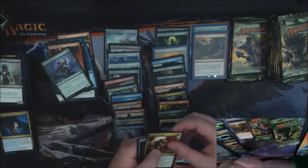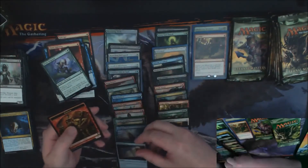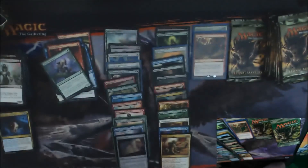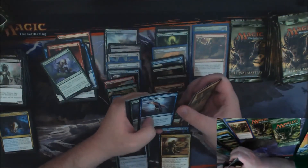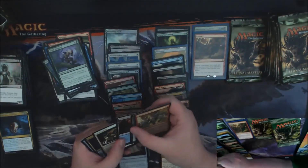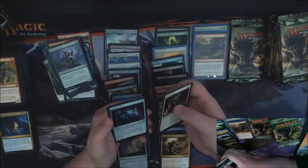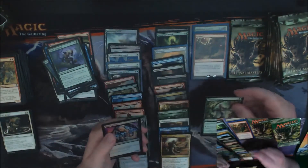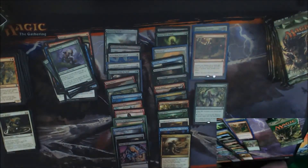Goblin Trenches and an Elixir of Immortality Foil — nothing amazing. We're about two-thirds of the way through this box, and then we'll cut it and do a recap on stream as well. I can't believe they reprinted those dual lands from Khans in this set. An Imperious Perfect — very good for your Elf deck. And a Foil Plague Witch.